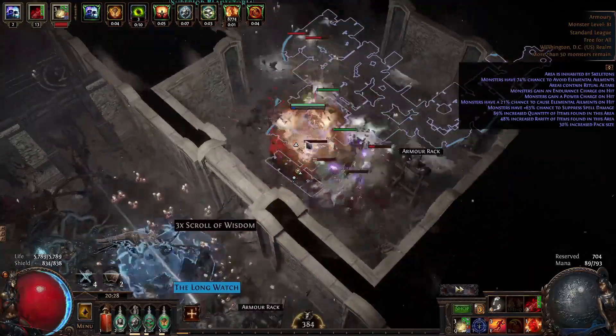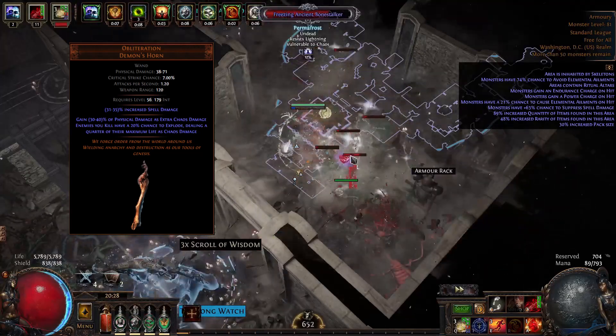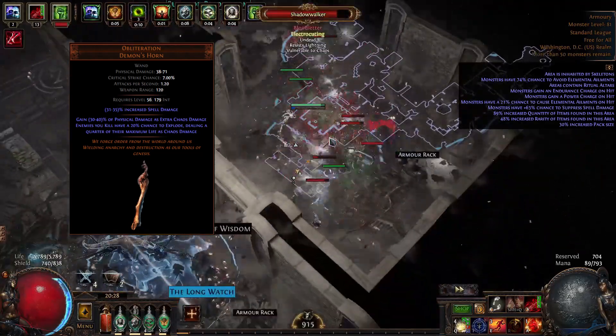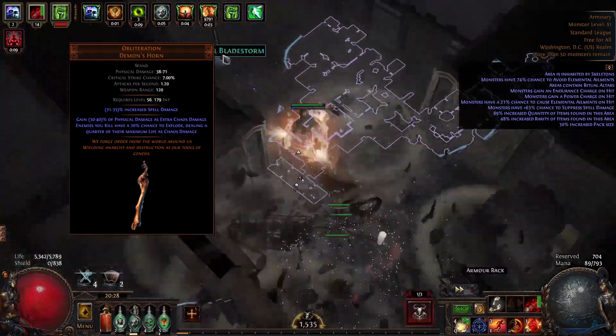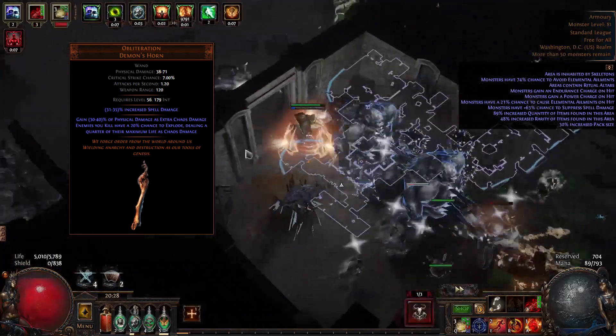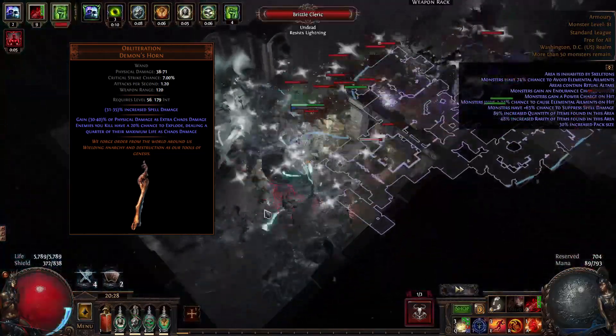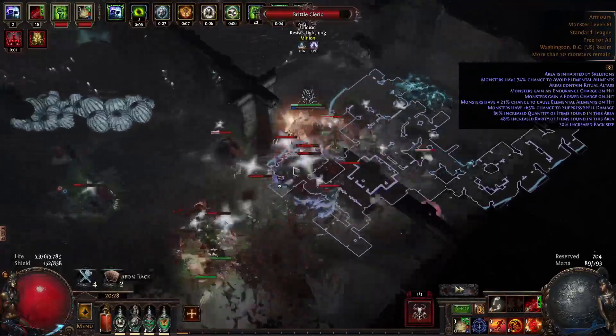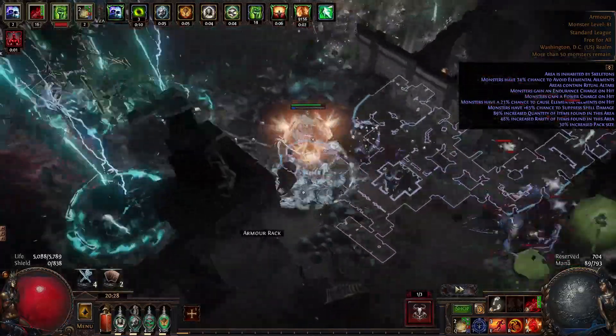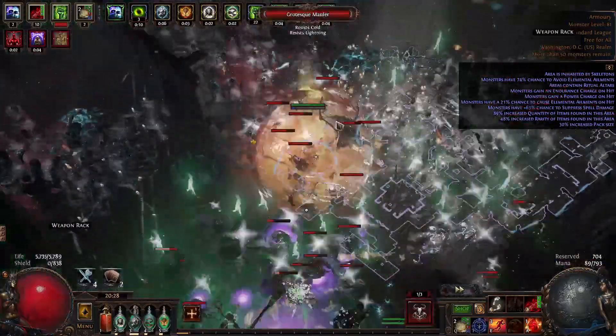The next item you want to get is Obliteration. Obliteration is just insane now — they buffed it a lot for this type of build, and it's really good for mapping. This is a mapping event, so it's going to be very good as well. This is also why I put this at number two, because it does need a little bit of gear to get going. But it's insane — this build is very good if you get it going, and it's also extremely tanky.